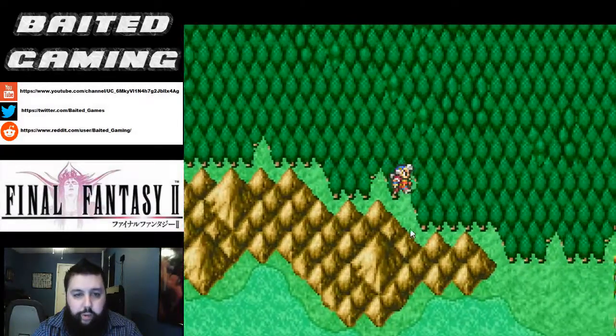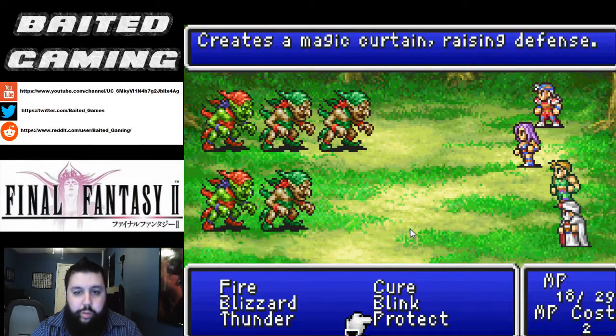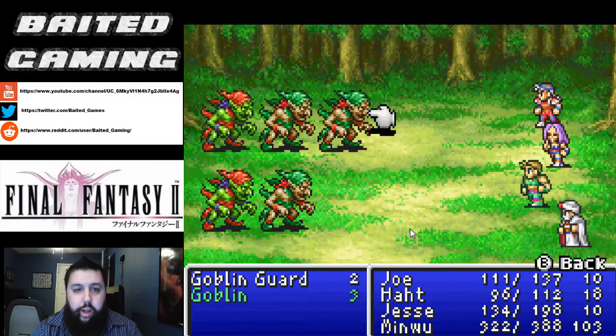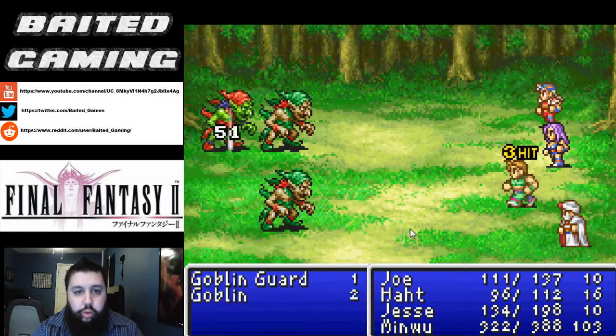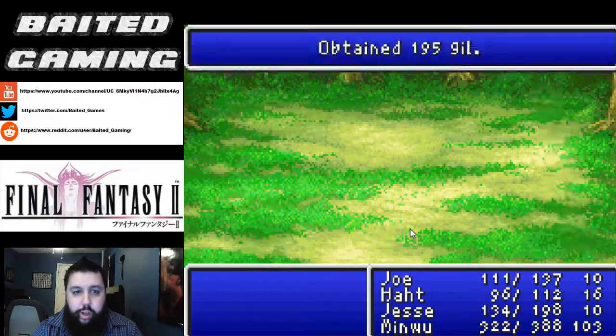At the beginning of the game there's a lot of back and forth between places and the Rebellion base because we're ferrying information basically. We're kind of like informants slash spies at this point, trying to assist the Rebellion in any way that we can.